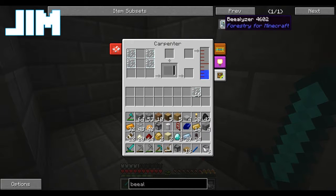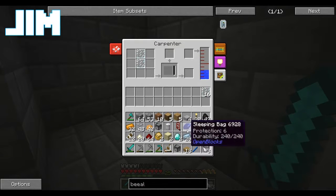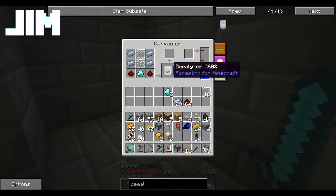Take the pattern here. Tin. And then you put the materials in the bottom. Now it starts making your thing.